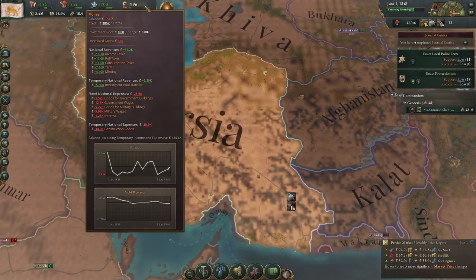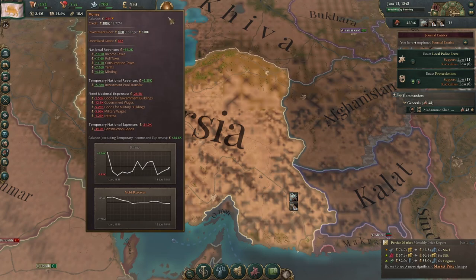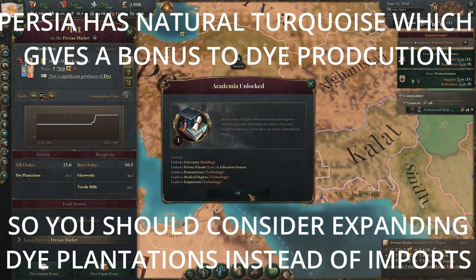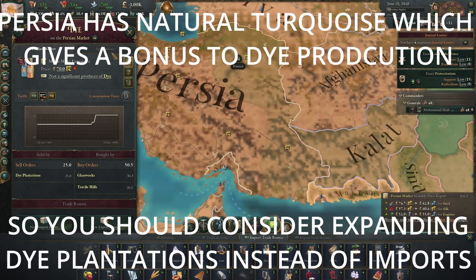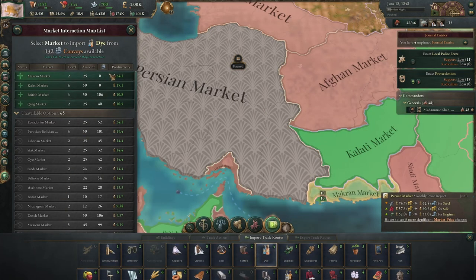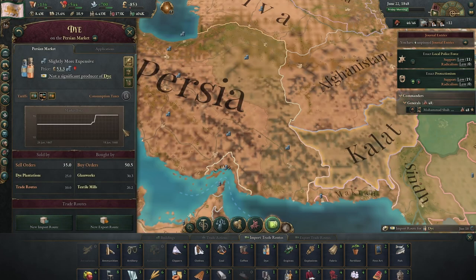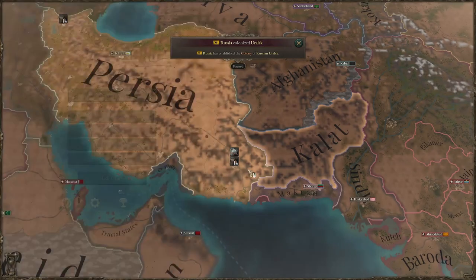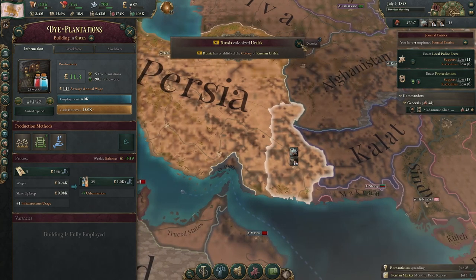That's a very pleasant amount of loss to be making, especially when we're making like double that in interest. Dye — let's import some here. We can see how much we need: 25 being sold and 50 being bought, so there's a gap of about 25. Let's buy the 25 — that should make it pretty cost efficient for everyone to be using it. It also shouldn't ruin things for the dye plantation, which should still be making a decent profit. When it gets bigger, we can probably cancel that trade route.